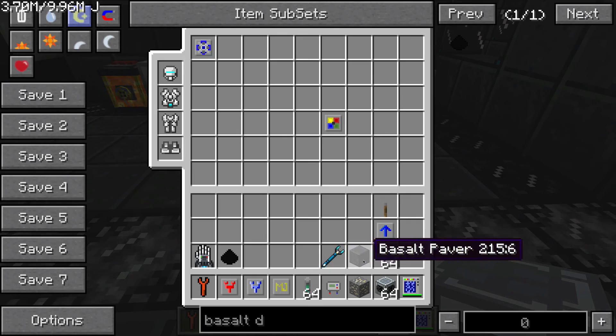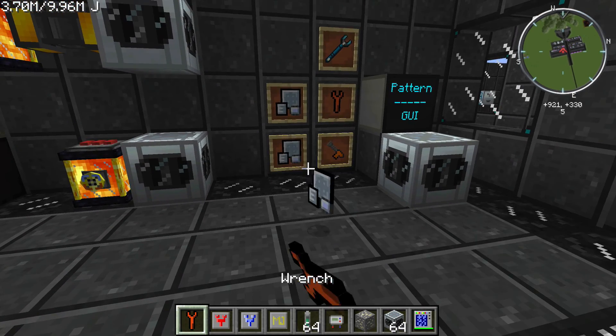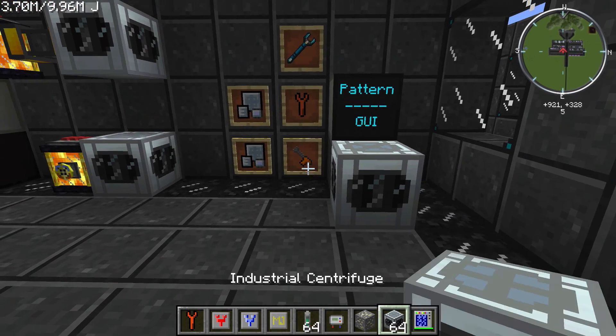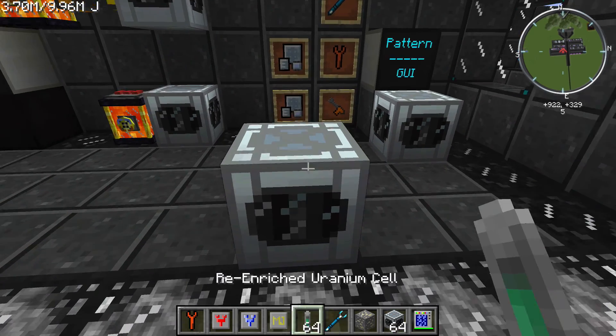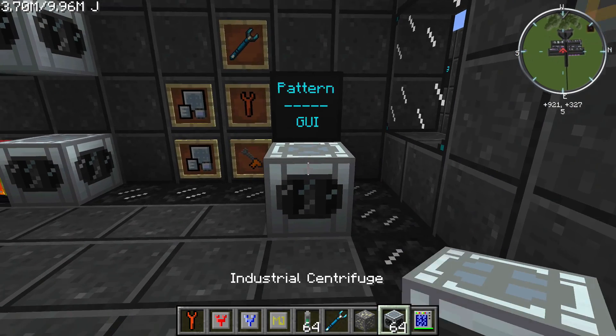When placed, this item can be removed by using an IC2 wrench — a regular one. It can also be removed with an electric wrench, but you have a 10% chance of getting machine parts with both of these tools. You're probably going to want to stick with the prototype OmniWrench, which you'll need to shift-click the top or bottom of the machine to remove, pick up, and move around.